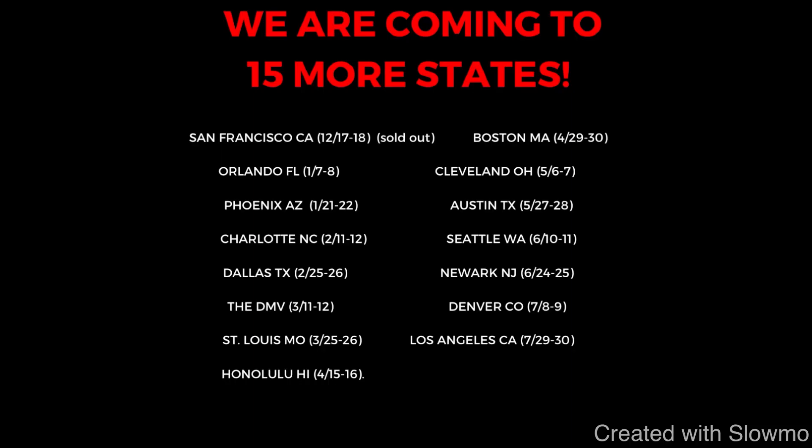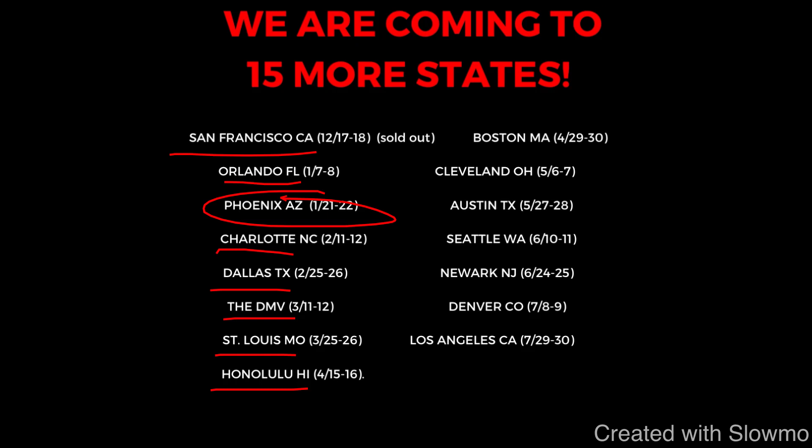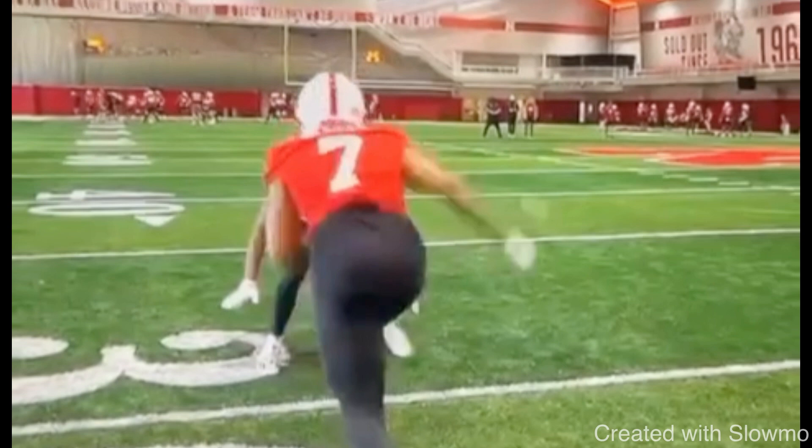If you're a wide receiver and would like to train with us this offseason, we are coming out to 15 different locations across the country for two-day QB and wide receiver training camps. We'll be in San Francisco, Orlando, Phoenix, Charlotte, Dallas, the DMV, St. Louis, Honolulu, Boston, Cleveland, Austin, Seattle, Newark, Denver, and Los Angeles. Check out the very first link in the description below.